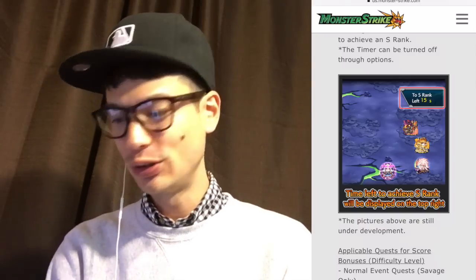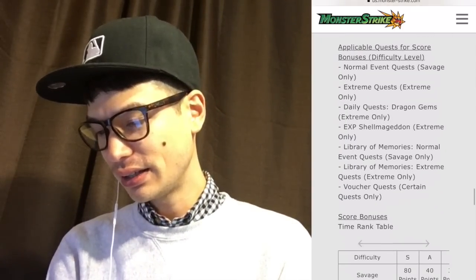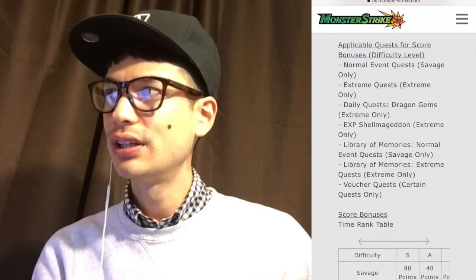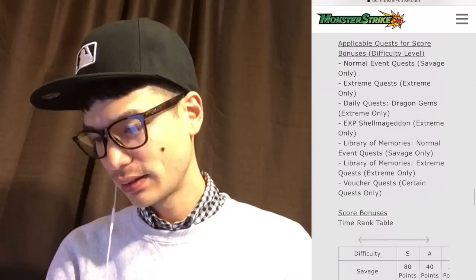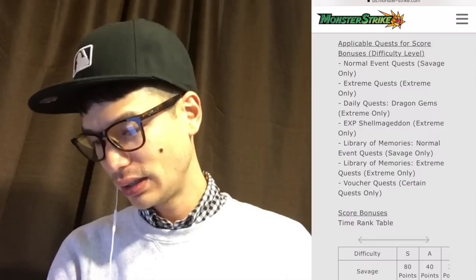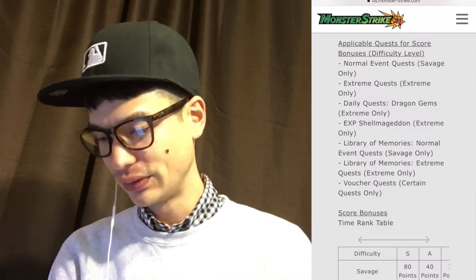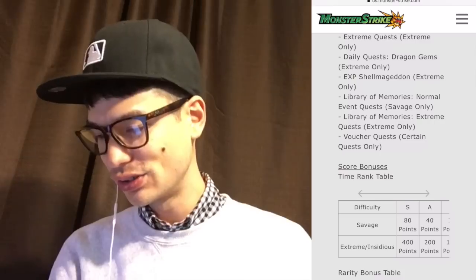In-game we can see the timer in the upper right to help us with getting the medals. If you're not interested in seeing that timer, you can turn that off — that might be a source of stress for some people. There are certain quests where you can get medals and certain ones that you cannot. The simple list is extreme and savage quests. For normal event quests, savage only; extreme quests are fine. For quests that cycle through, we have to play the highest level difficulty to get the medals. Dragon gems as well, though it only costs 35 stamina so we get the savage credit for that.